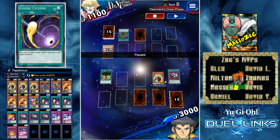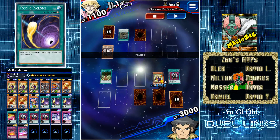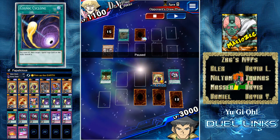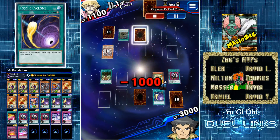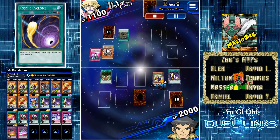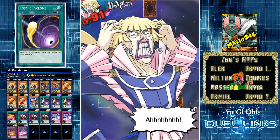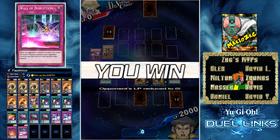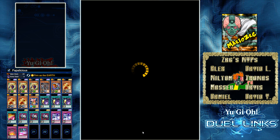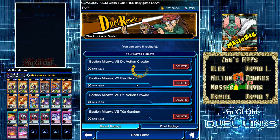I could have used Cosmic Cyclone right away and sniped that back row, but I wanted to wait and see if he set something else. I didn't have game anyway, so destroying it wasn't going to give me much benefit. But once he ends his turn and doesn't set anything else, I go ahead and snipe it — it was a Wall of Disruption he was saving for when I summon a second monster. Now that I have enough damage for game, I activate Cosmic Cyclone. That was the thought process behind that play.